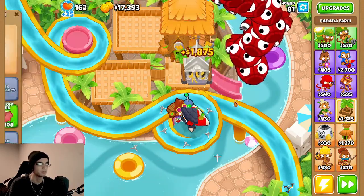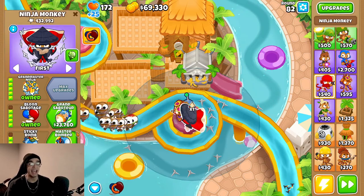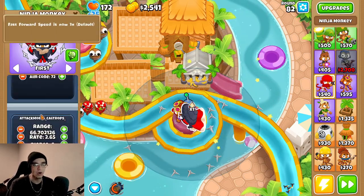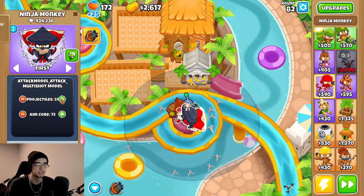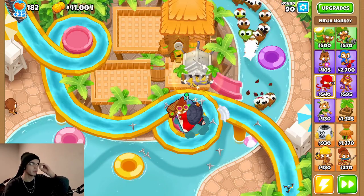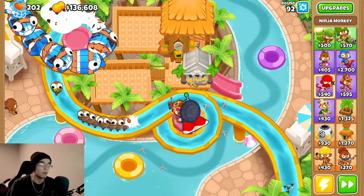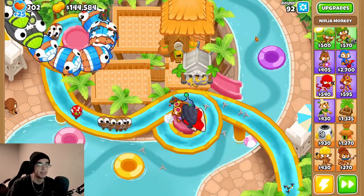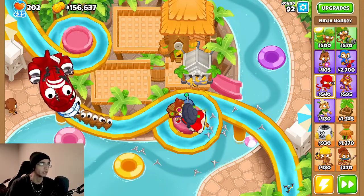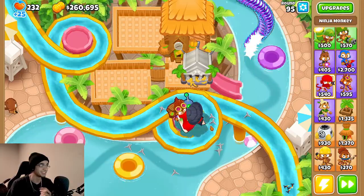We'll go ahead and put a monkey village on this farm just so we make a wee bit extra money. Now we can go for the Grand Saboteur and the Master Bomber. Let's put our projectiles back all the way up to 50 because it resets every time we upgrade. Let's see how this guy does on round 90 — I think we are past the point where round 84 is scary. He is fighting round 90s like they are 90 years old. This guy is kicking booty, ladies and gentlemen.